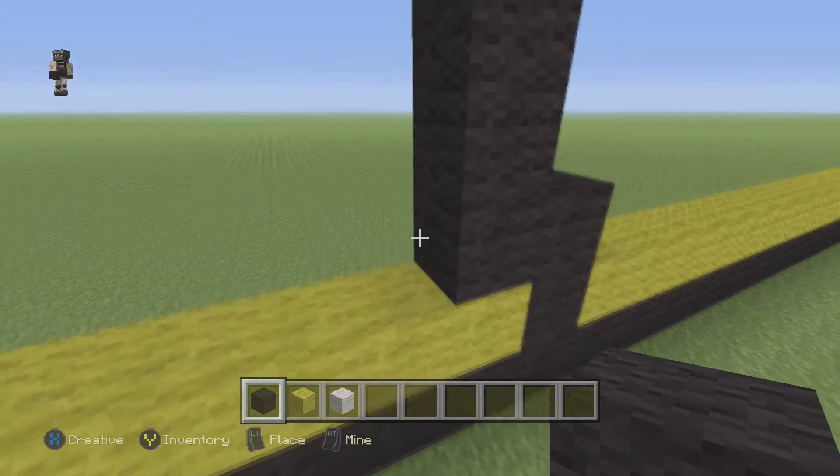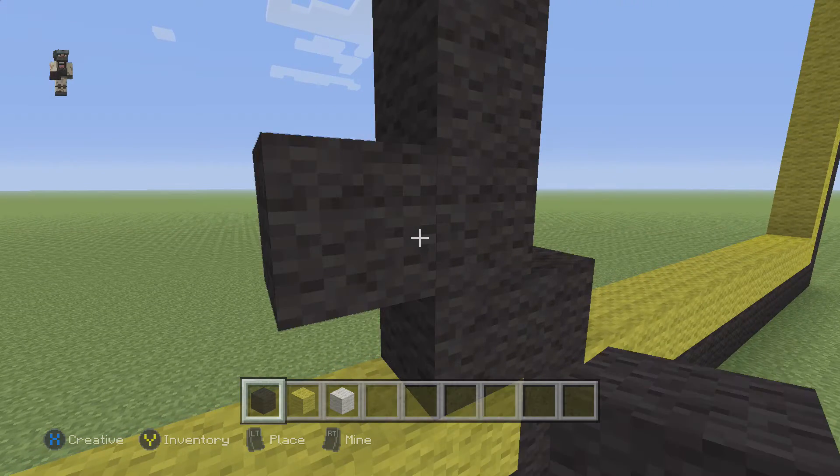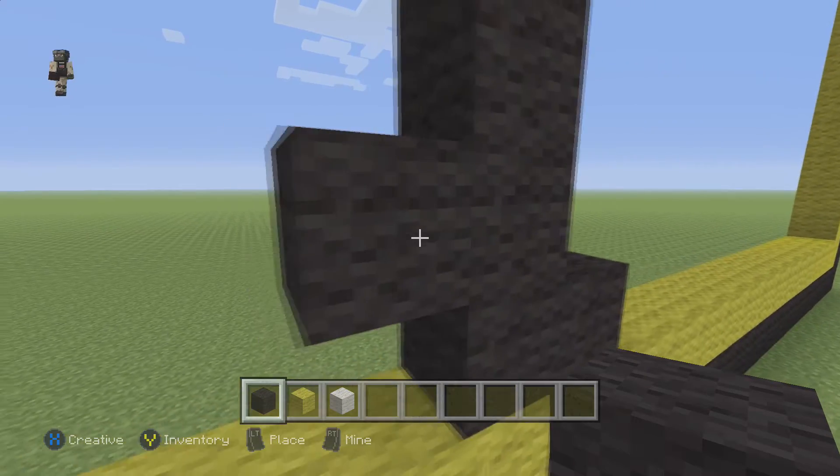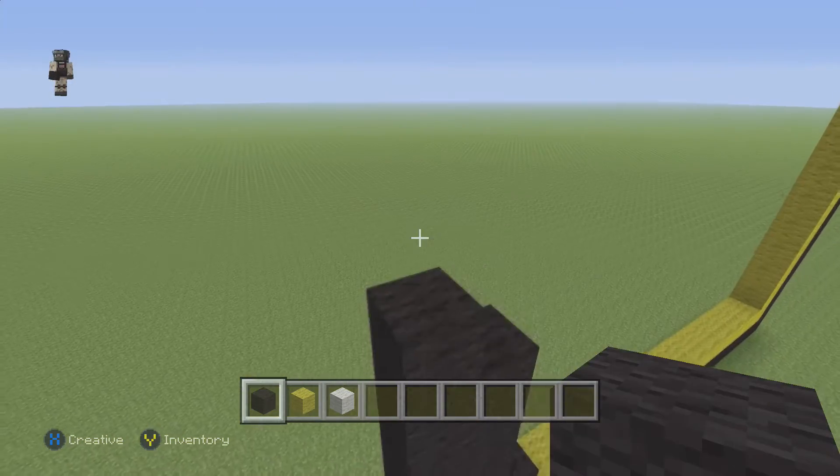Then we're gonna go right next to it and go 1 block above. Right there we're gonna place 6 blocks going up — 1, 2, 3, 4, 5, and 6.